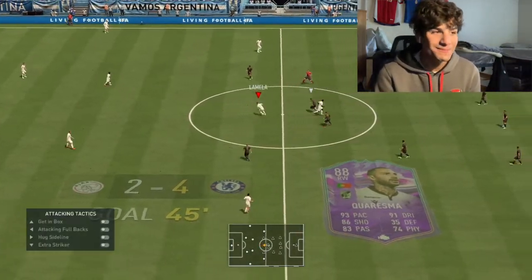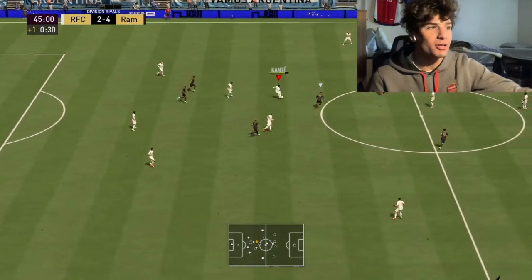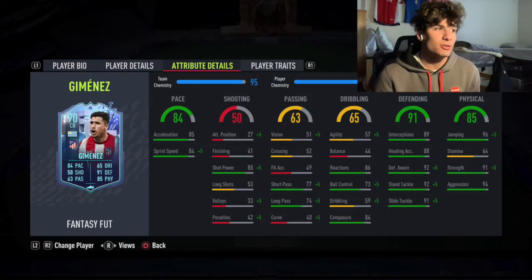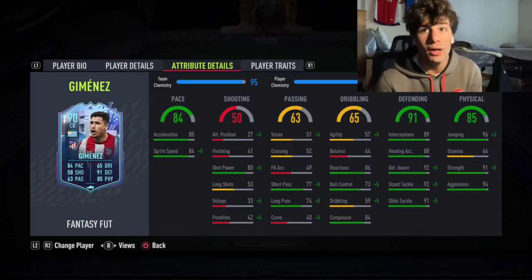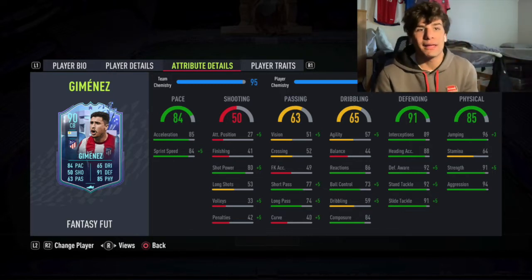This card is good for the price of 80,000 coins, which can get an upgrade. He's a very good card. He does have good links — not great nationality links, but Atletico Madrid has a lot of strong links at the back and in the midfield, so things work out. You can move Joao Felix down to center mid, link him up there, or Griezmann, something like that.